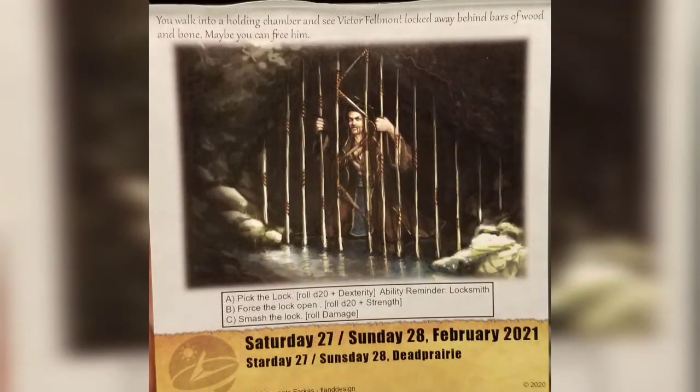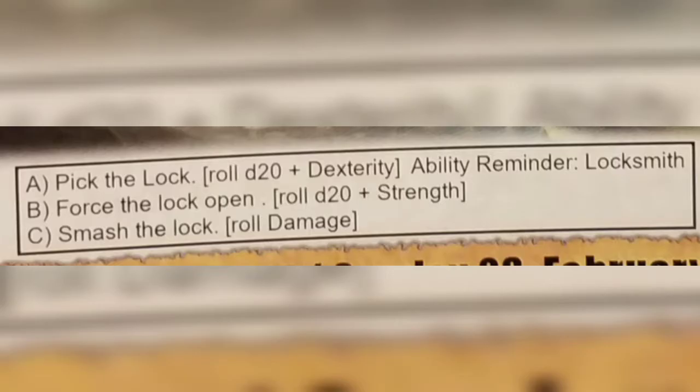Oh my goodness, it's Victor! You walk into a holding chamber and see Victor Felmont locked away behind bars of wood and bone. Maybe you can free him. How are we going to do that? We have three choices: we can try and pick the lock by rolling a d20 plus our dexterity, and we have the ability reminder — Locksmith.